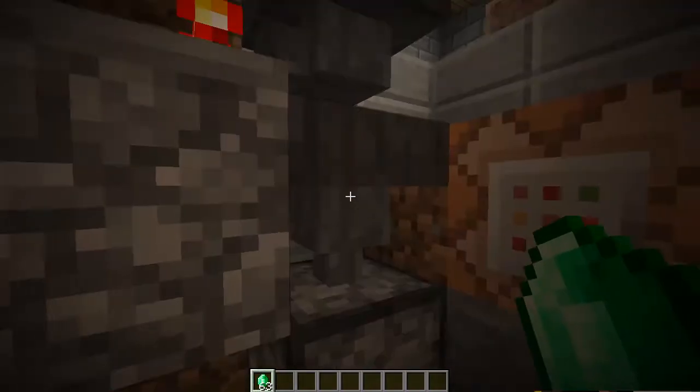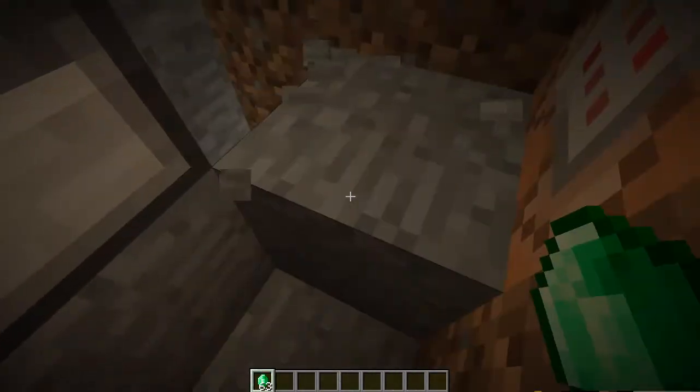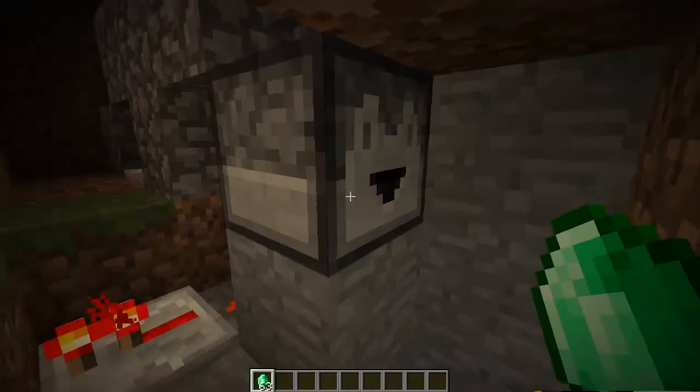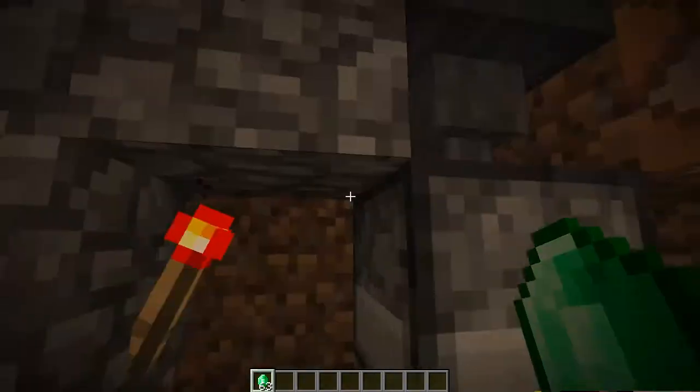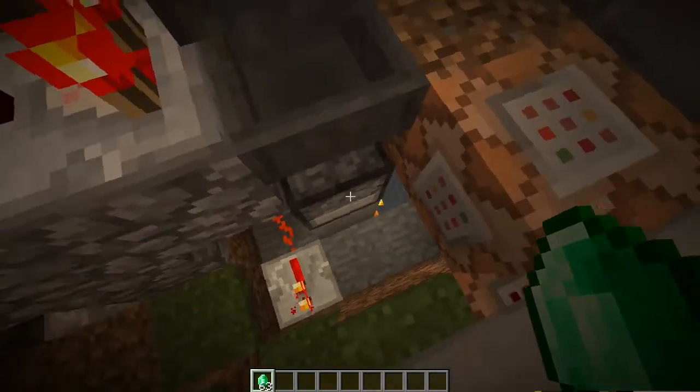This torch that activates this hopper also functions to activate this dropper, so your emeralds go into lava. So if someone wanted to break in down here and get their emeralds back, they wouldn't be here.